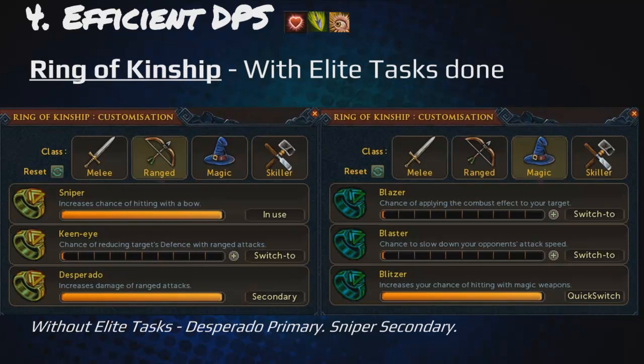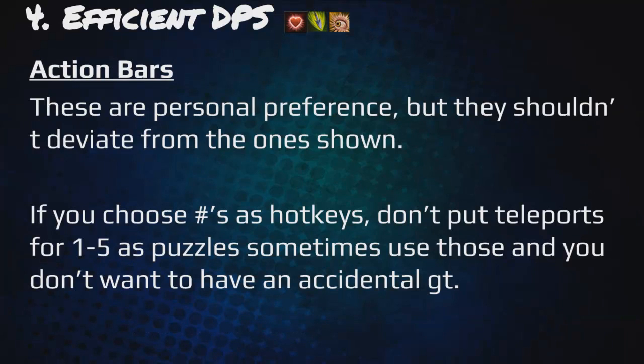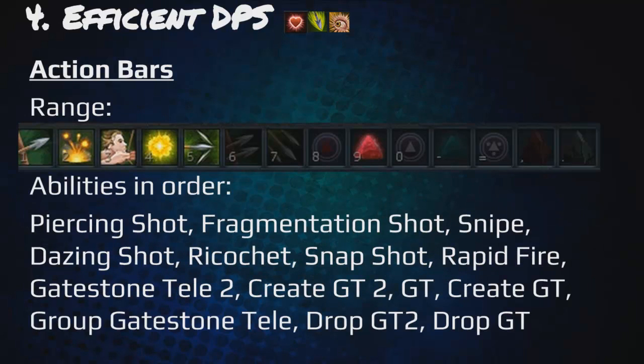Here's the ring of kinship with elite tasks done — this is what it should look like. You should have desperado as your secondary, sniper as your primary, and in the magic slot you should have blitzer as your quick switch. If you don't have elite tasks done, just swap desperado and sniper between primary and secondary. For action bars, these are personal preference but shouldn't deviate much from the ones shown. If you use numbers as hotkeys, don't put teleports on 1-5 as puzzles sometimes use those keys and you don't want an accidental gate tele. The ranged action bar abilities in order: piercing shot, fragmentation shot, snipe, dazing shot, ricochet, snapshot, rapid fire, and then the gate teles.